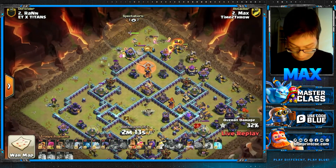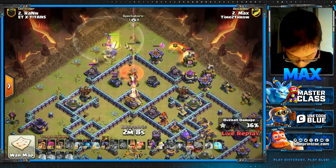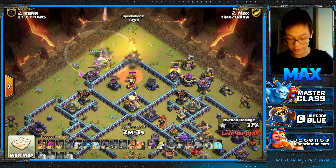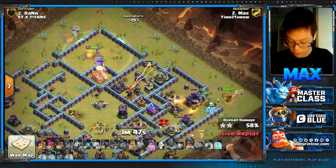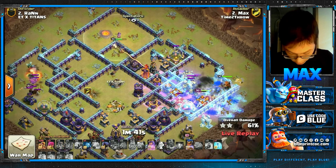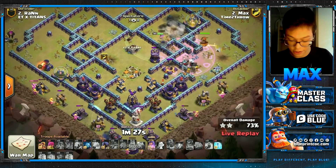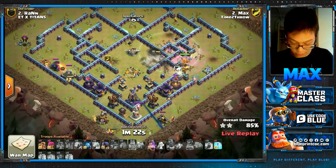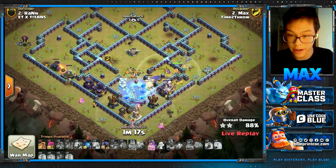Next we're going to have the RC go for the Core — there's not much Core left, but the Eagle Artillery. We'll send a skill to distract the Single Inferno. Just funneling with Barbarians, we'll have the King and Queen working to the Scatter. The King ability is great to go through the Rage Tower. I just have so many Barbarians alive, the heroes have so much hit points — the attack is absolutely crushed. This gives you an idea of how the attack works and shows you how strong it is.